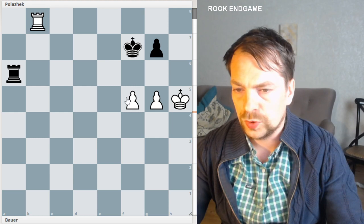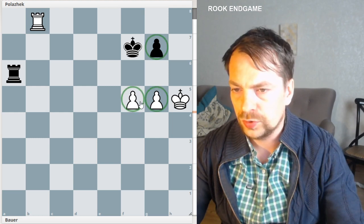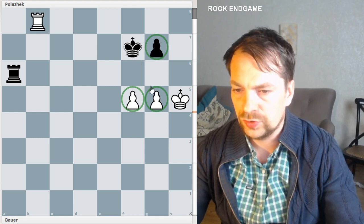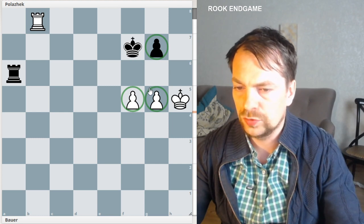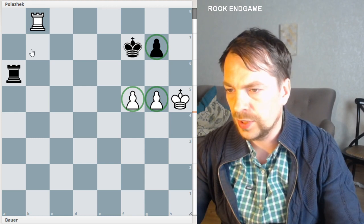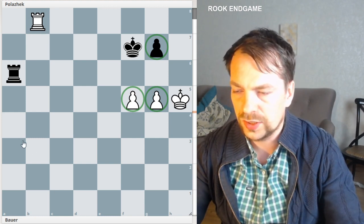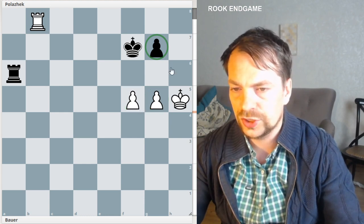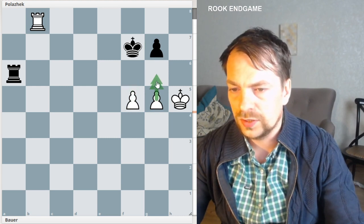So what we have here is a very typical two pawns against one pawn on one flank, and it's very draw-heavy, but this particular position is winning for white. Let's imagine we did everything with white — gave all the checks, tried everything — and we came to this position. We have to decide whether we play F6 or G6.